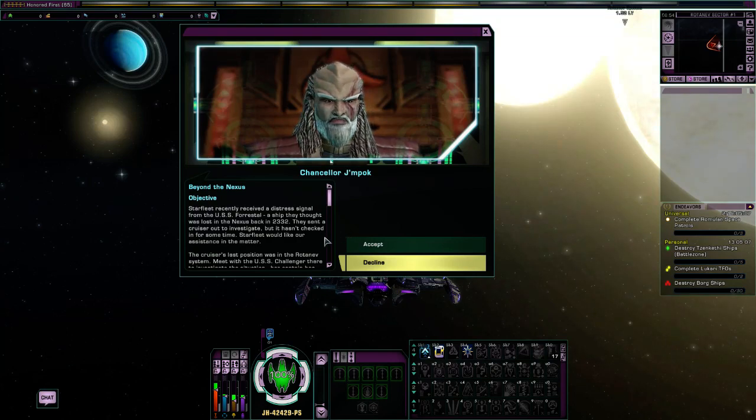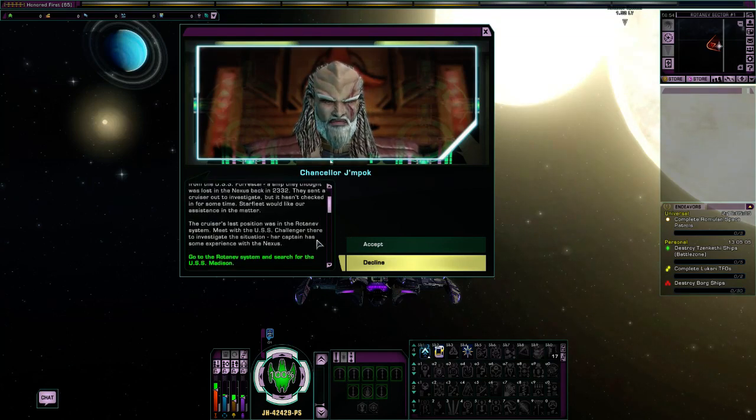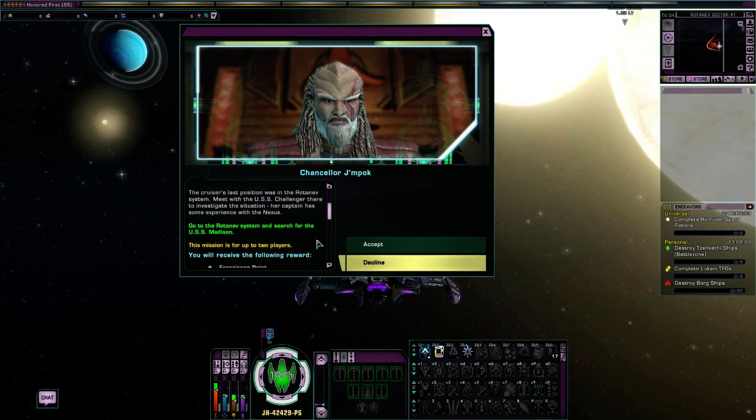Starfleet would like our assistance in the matter. The cruiser's last position was in the Rotanev system. Meet with the USS Challenger there to investigate the situation — her captain has some experience with the Nexus. So we have to go to the Rotanev system and search for the USS Madison.